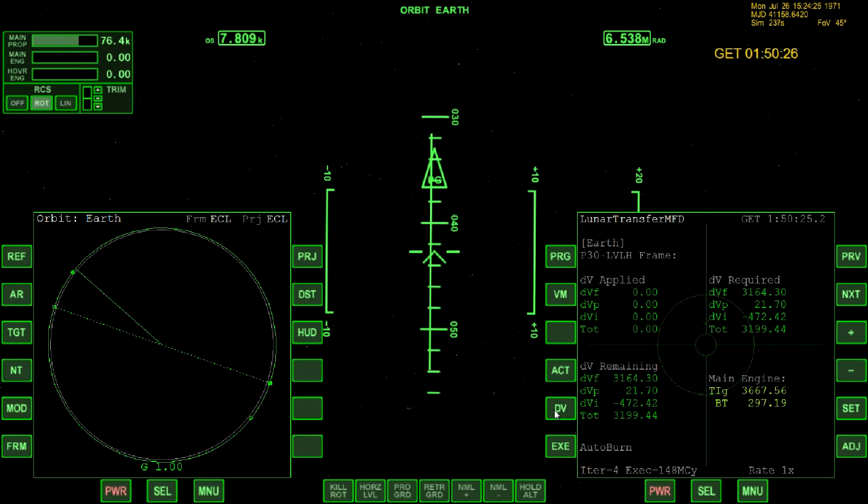With the items on the left showing Applied, they're all zero, and the ones on the right column are what's needed. That's the PLG. We have 3,000 and some seconds — probably a good hour before we're going to do this burn. The BT is your burn time, and that's the last five minutes.